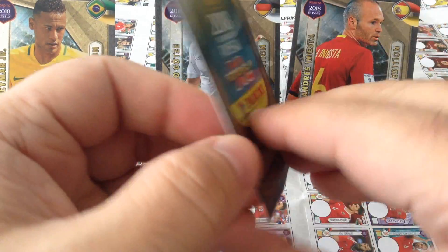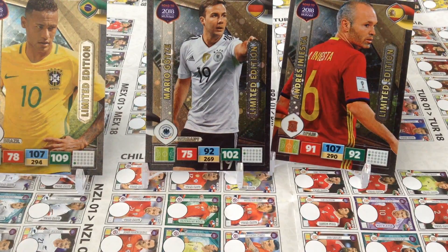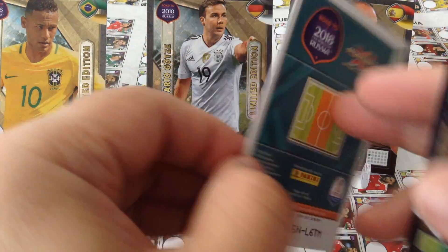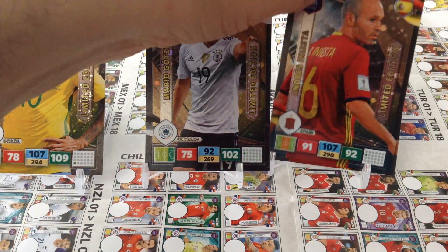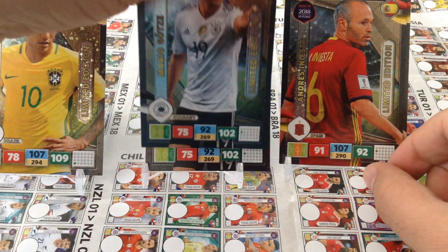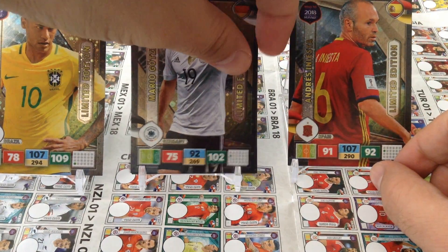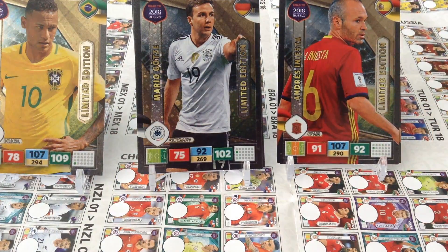Because it might be the same limited editions in all the packs. Here's another premium gold — we get 20 coins in this one. Let's have a look at the limited editions. Boom! Another Iniesta. And another Götze. So now we've established that the Polish premium golds — you only get Iniesta and Götze. I can't complain, that's fantastic.